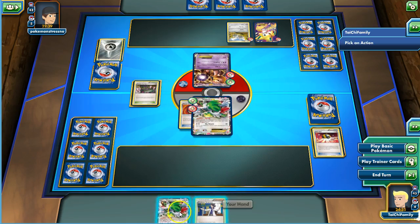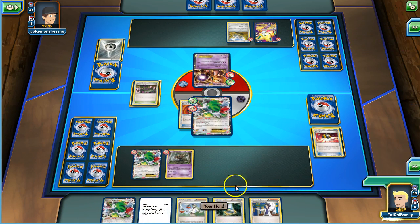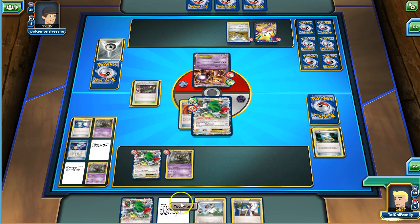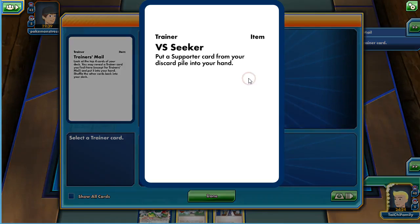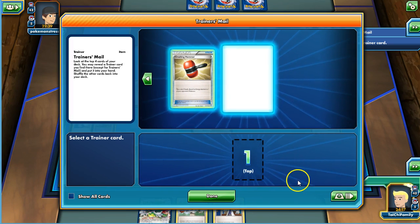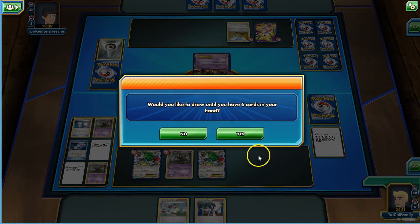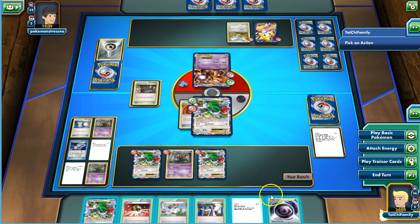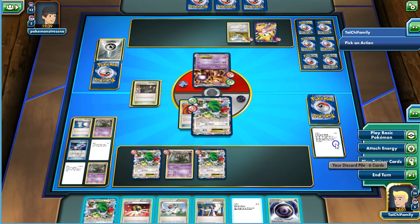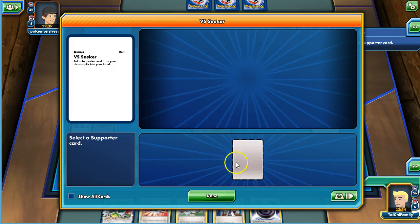We'll play our Phantump, play the Town Map. We've got a Crushing Hammer and a VS Seeker. We already got rid of his energy so it doesn't really matter. We're going to play the Shaman down again. Did we put the Wally in the discard pile? Okay, I'm thinking we still did not get the energy we need. Let's see if we can item lock him though — item lock on the first turn, so we're going to Wally here into Trevenant.